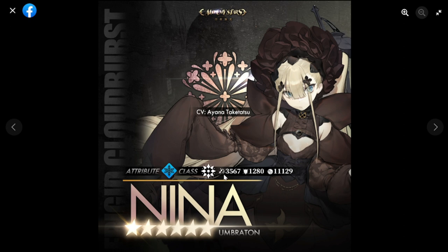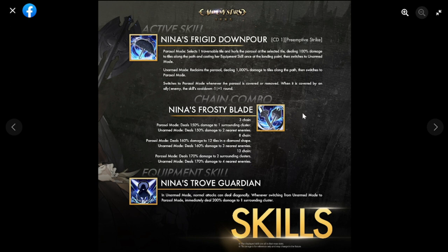Her attack is 3567, which is on the high side — kind of good. Moving on to her skills: her active skill is Nina's Frigid Downpour, cooldown one, preemptive strike, so you can spam this every other turn. In Parasol Mode, she selects one traversable tile and hurls the parasol at that tile, dealing 100 damage to tiles along the path and casting her equipment skill once at the landing point, then switches to Unarmed Mode.